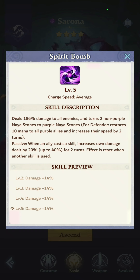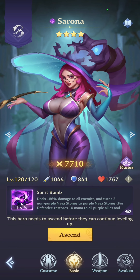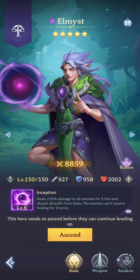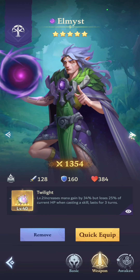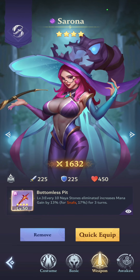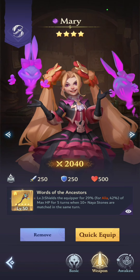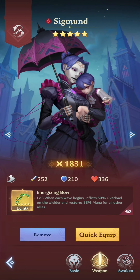This is such a fun deck that we're going to be showcasing. We've got Sarona and then we've got Sigmund — it's a hyper offensive team, there are no healers on this team, but it's gonna work like a charm. These are the weapons: I got Twilight on Elmis to quickly charge him up, I got Idrita's exclusive weapon on her for more damage, and I got a mana gain weapon on Sarona.